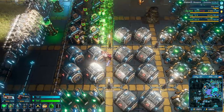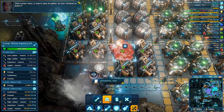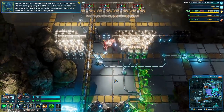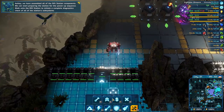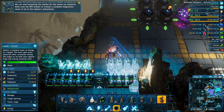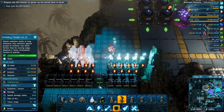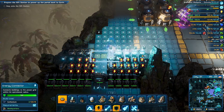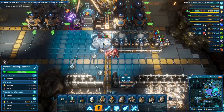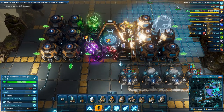So that should give us... this is getting mud water in. Cool. And I need 400 mud water. Construction finished — that's great news. It wasn't easy to gather all that titanium to build it. Now it's upgrading to level 3. Perfect. We have assembled all of the Rift Station components. We can start preparing the station for the power-up sequence. Walk onto the Rift Station to initiate a complete diagnostics check of all of the station subsystems. This is just a precaution in case someone would want to come in and attack us right here.